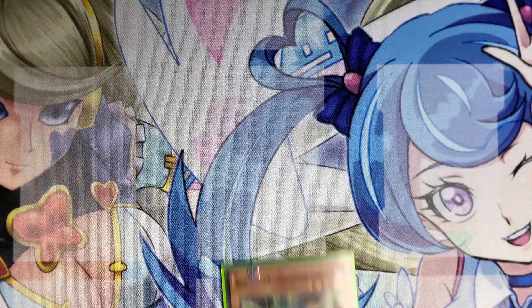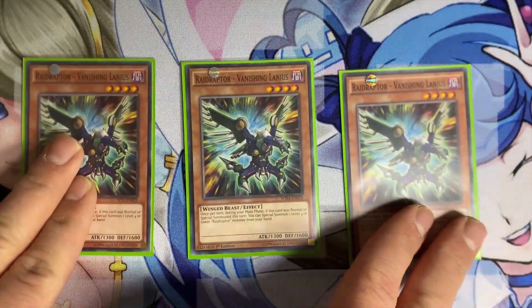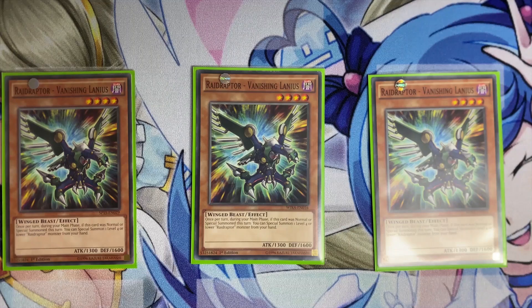For the established cards, we play three copies of Vanishing Lanius. During the main phase, if it's normal or special summoned, you can special summon one Raid Raptor from the hand. This is not once per turn, so if you have multiple copies you can bring them all out and they will each bring another Raid Raptor from the hand — really good.